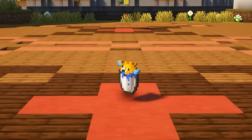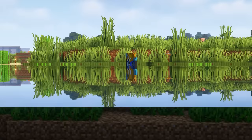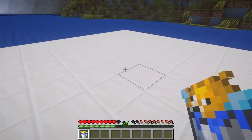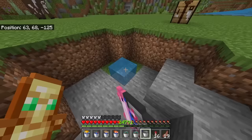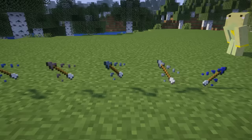This might seem like a normal pufferfish bucket, but that couldn't be further from the truth. This is actually a bucket with a dead pufferfish. If you try placing it down, you'll see that the pufferfish dies straight away. You can do this with any fish, but it only works on Bedrock Edition in this one specific update.